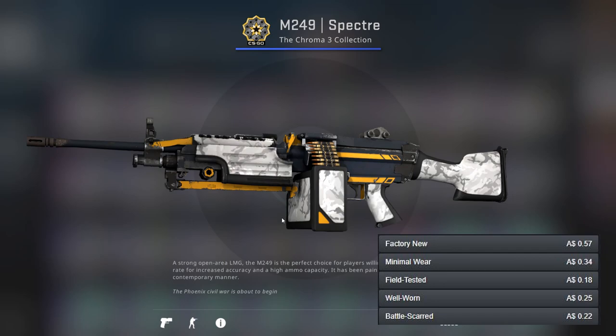For the M249 there's once again no orange guns, so I've gone for one with yellow instead — the Spectre.